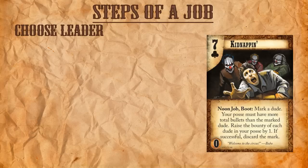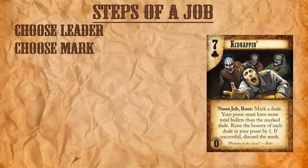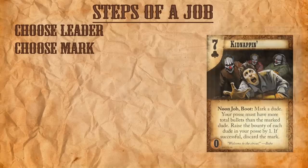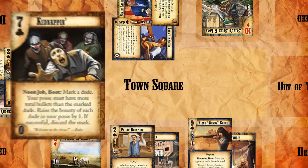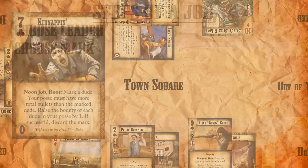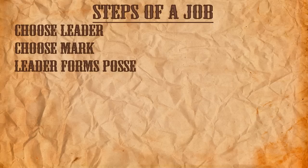Now that we've chosen the leader of our job, we're going to have to choose who the target of the job is — this is called the mark. The mark can either be a dude or a location on the board. For most effects, such as Kidnapping, the mark is going to be the dude who suffers the nasty fate of the job. We're going to be able to use jobs like Kidnapping to make dudes who would normally run away from a shootout the mark of a job, and therefore unable to run away from the shootout without suffering the fate of the job's failure. Like with initiating a regular shootout, the leader of a job is going to have to form their posse first.